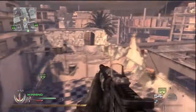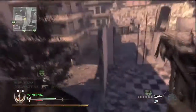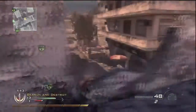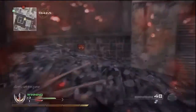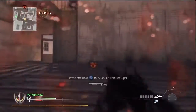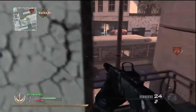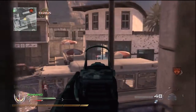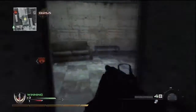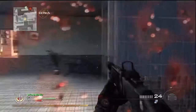That one little thing could mean whether you get an AC-130 or not, or a Harrier Strike, or even a nuke maybe. Now the holographic sight — I don't really like it. It's mostly a personal preference. I think it's ugly — don't spam hate comments about this — I just don't like it.